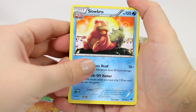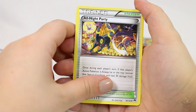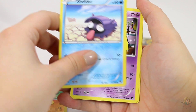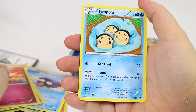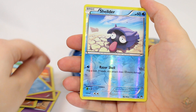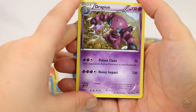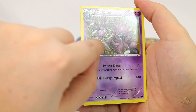Slowbro, Stantler, All Night Party, Trubbish, Shelder, Drowzee, Spritzy, Tympole — or it should be Tympole, that's a Y, I don't know why I say Timpole. Shelder Reverse. And a Drapion as our rare. Oh, there's a little Espeon there.